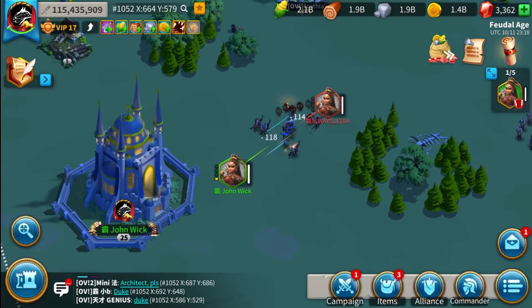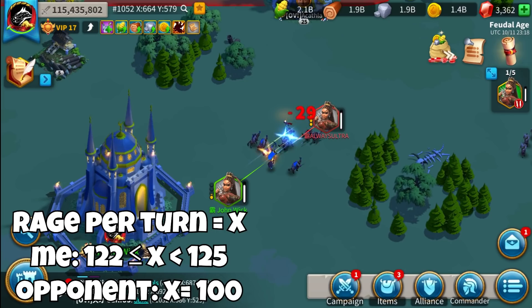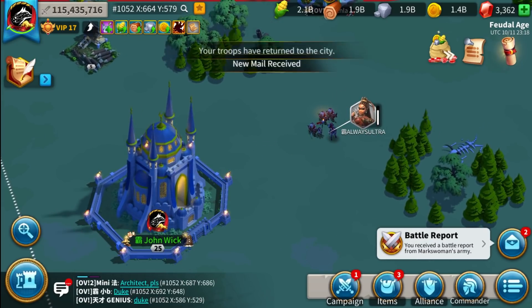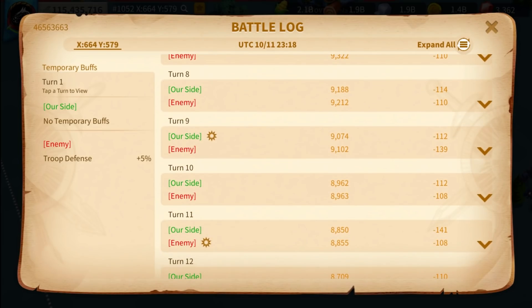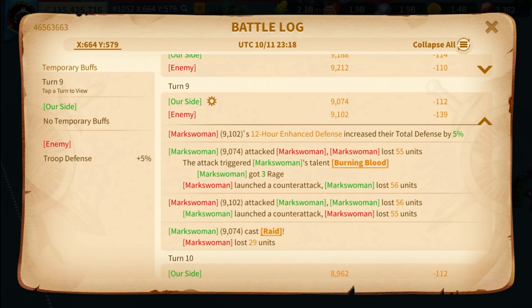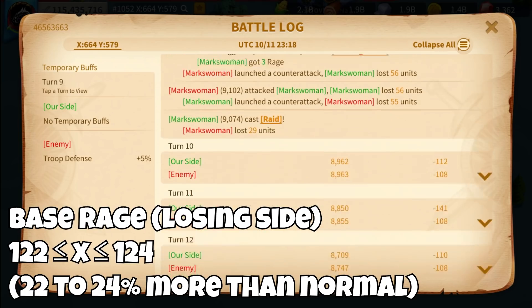Since 3 extra rage was enough to tip my march and cause me to cast one additional turn earlier, and since it cannot be 125 otherwise I would have accumulated in 8 turns without needing the extra 3 rage, and since rage almost certainly doesn't use decimals, I can say with high confidence that the base rage for the losing side is between 122 and 124 points per turn. From our tests, we also noticed this rage compensation does not change based on troops remaining or troop count compared to your opponent. This means any losing side is compensated with 22 to 24% extra base rage compared to any winning side.